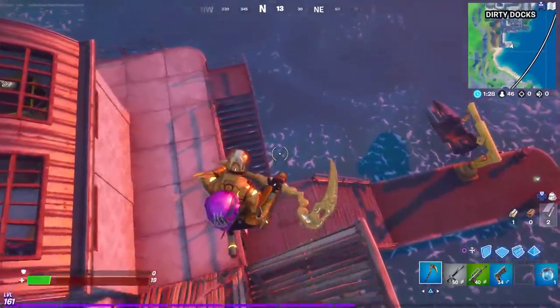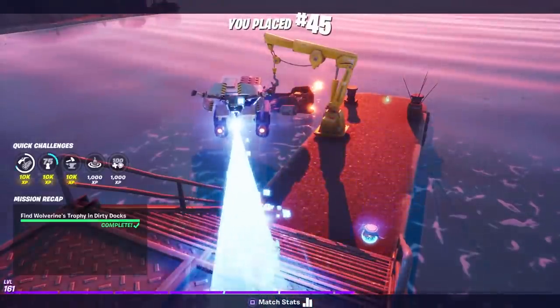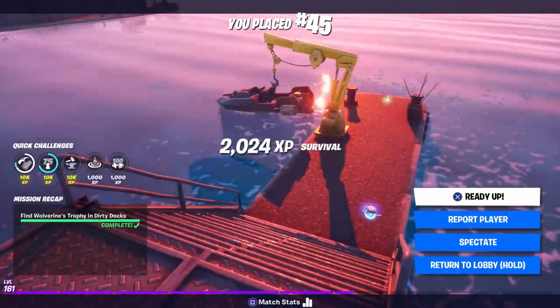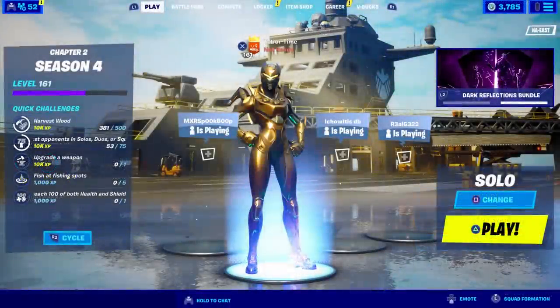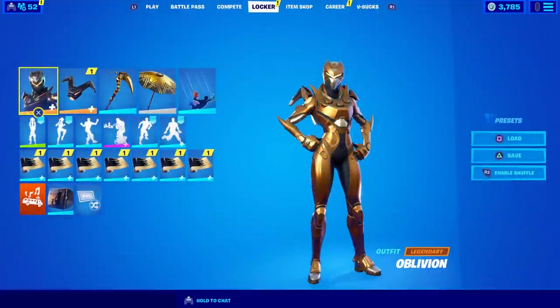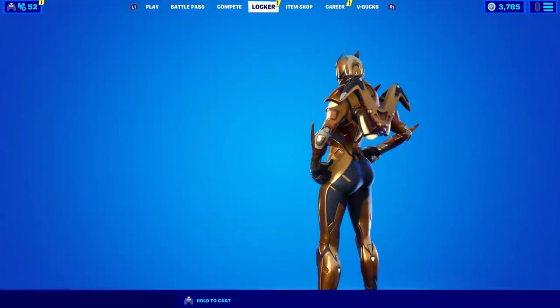I'm just gonna die real quick so I can see what it says when I get the back bling — I want to see if it says selectable style. Going back to the lobby. Oddly enough it didn't even pop up to show me that I got a brand new back bling, that's weird.